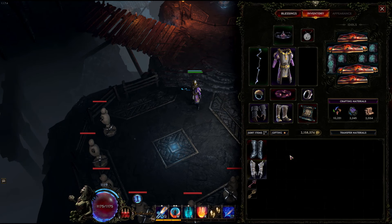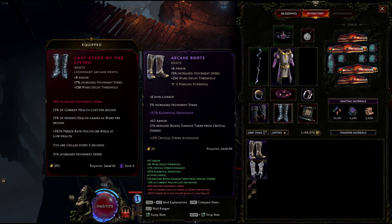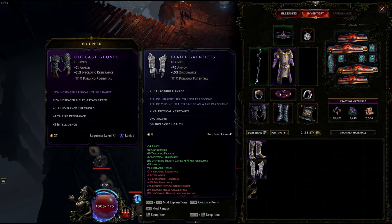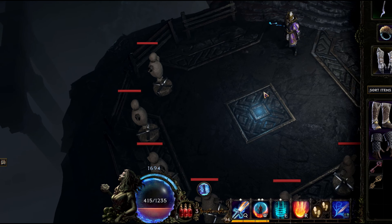You can also run a life leech ward version of this build if you get yourself Last Steps of the Living boots and one of these experimental health loss per second, ward gain per second affixes. As long as you get some leech in your passives, you should be able to keep this up while still keeping a healthy amount of ward.